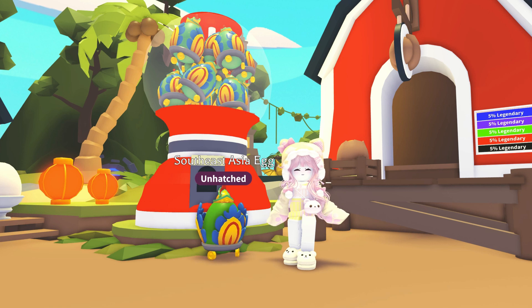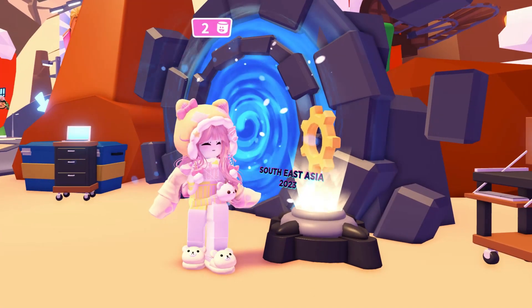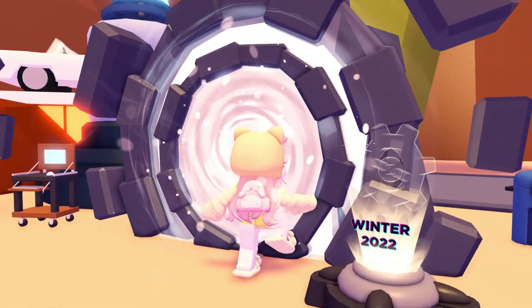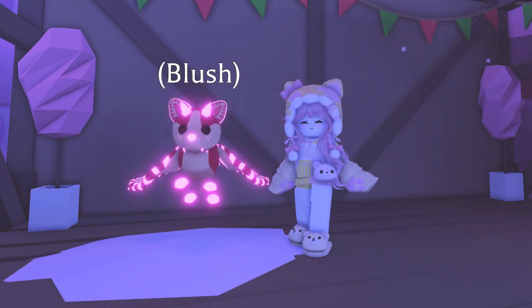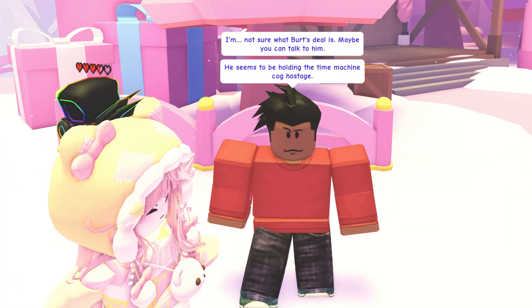It's my favorite egg except for maybe the Japan egg. Now that you have your first cog, you'll see it displayed outside the portal. The pink portal takes you back to the winter 2022 event. I still remember the exact spot where I got my strawberry shortcake bat dragons. It's one of the best pets in the game, especially if you love pink neons like I do.